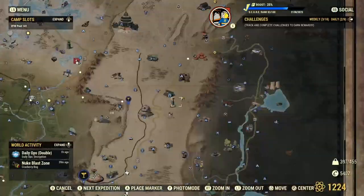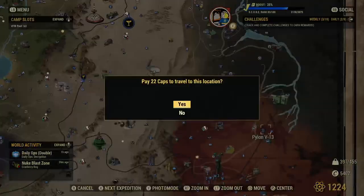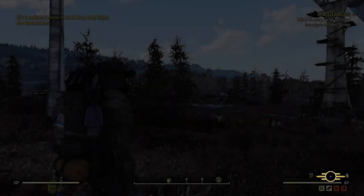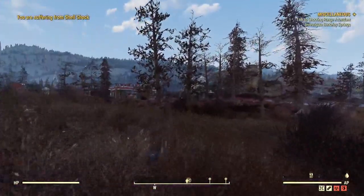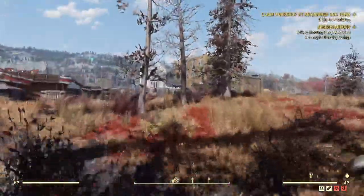Let's move on to the next location, which is going to be the Abandoned Bog Town. One of the number one things that I always need is concrete, and it is something that you don't typically find out there too often — it really only comes in the cement bags. But this place is really awesome for it. I did collect these recently, so it might not spawn for me, but I'm still going to show you where they would be.